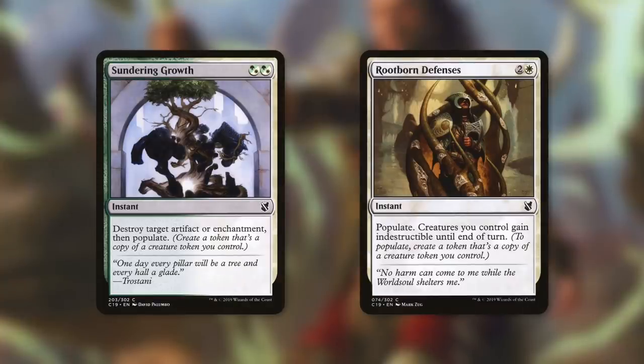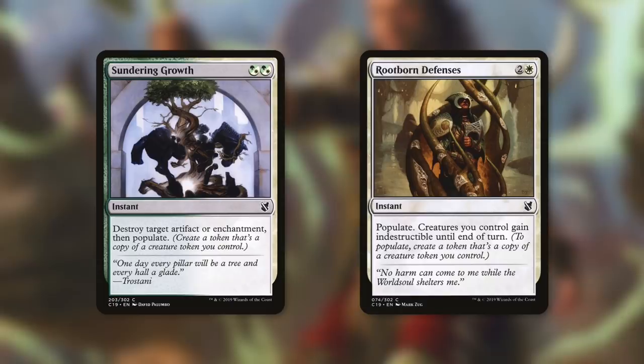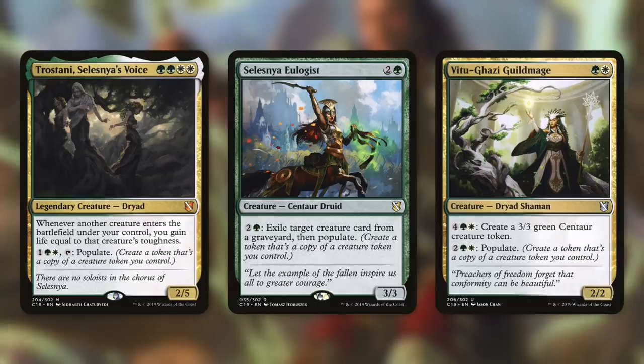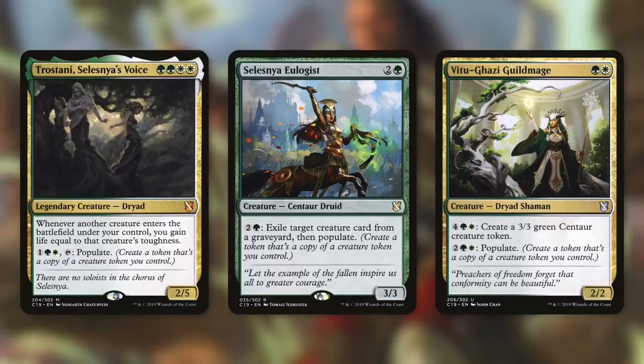Another way to get more tokens is by populating with Sundering Growth and Rootborne Offenses. Sundering Growth destroys target artifact or enchantment, then populates. Rootborne Offenses populates and gives creatures indestructible until end of turn. We're also running repeatable populate effects: Trostani, Selesnya's Voice gives us life equal to each entering creature's toughness, and for one green, white, and tapping, we populate. Selesnya Guildmage pays two and a green to exile a creature card from a graveyard, then populate — fantastic for multiple populates per turn. Vitugazi Guildmage can create a 3/3 green centaur token for four green, white, or populate for two green, white.